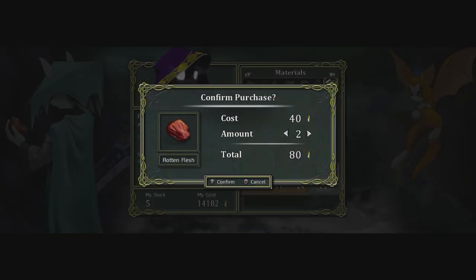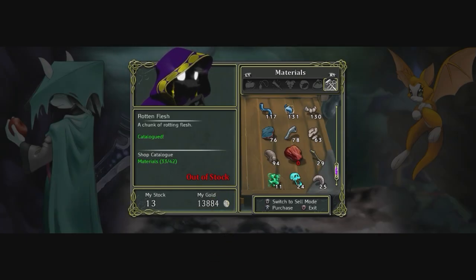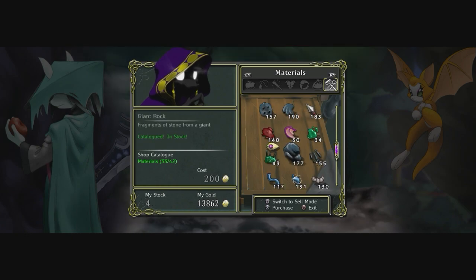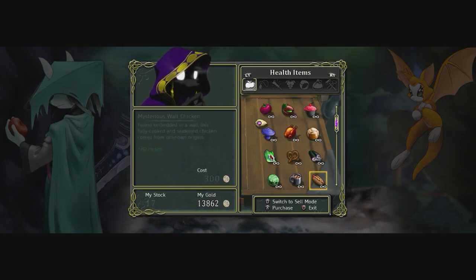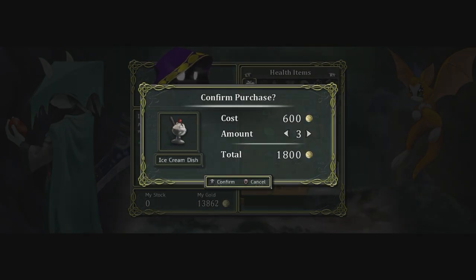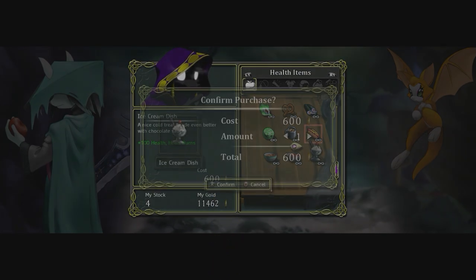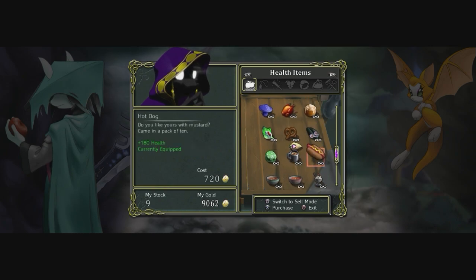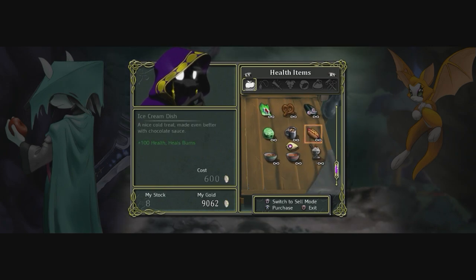Okay, I still need quite a lot. Let's just buy his whole stock, because we still need like seven. These are not that expensive either, so I guess I could just buy them. These are really good because we have the exploding people. So whenever I get burned, this is actually really good. Let's buy a couple more.